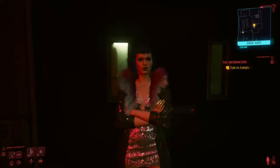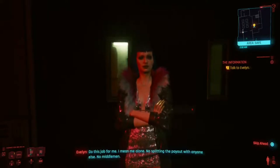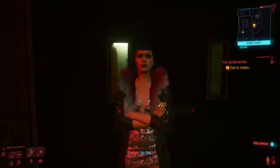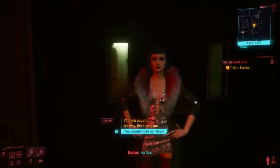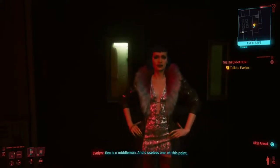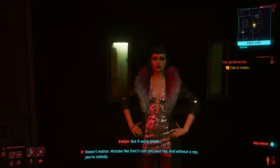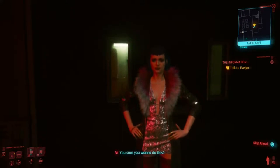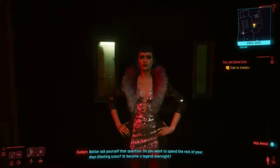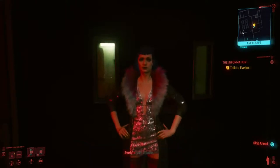So what now, V? Do this job for me — me alone. No splitting the payout with anyone else, no middlemen, no Dex. You want to cut out our fixer? I knew something was up. Dex is a middleman, and a useless one at this point. Evelyn, you don't mess with fixers — that's the one rule every merc in this city knows and actually follows. But if we're smart, it doesn't matter. A mistake like that will cost you your rep — without a rep, you're nobody. Are you sure you want to do this? Better ask yourself: do you want to spend the rest of your days blasting scabs, or become a legend overnight? Your choice.